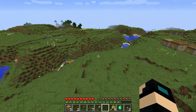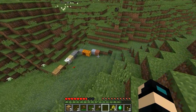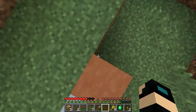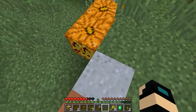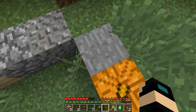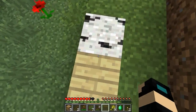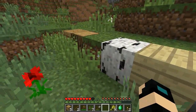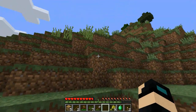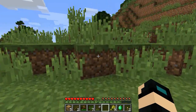Today I'm just gonna see what I have. I've got some hardened clay, some clay, a jack-o'-lantern and a regular pumpkin. I have stone, gravel, cobblestone, birchwood planks, birchwood, dirt, wood, oakwood and oakwood planks. That is pretty cool.